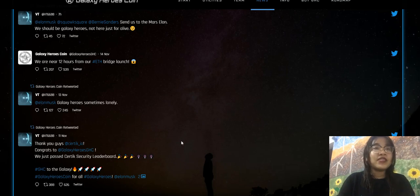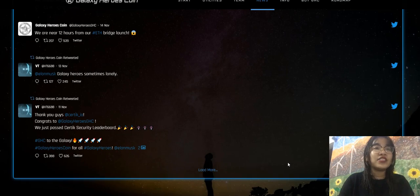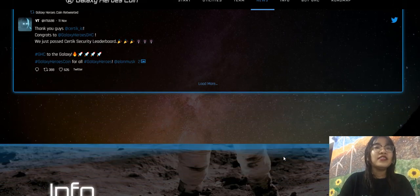The platform uses BSC to ensure that transactions happen quickly and at low cost. At the moment, the DEX offers an exchange for BNB and GSC, but more tokens will be incorporated in the future. In addition, the DEX will have a liquidity pool where clients can provide liquidity and earn bonuses from LP fees.